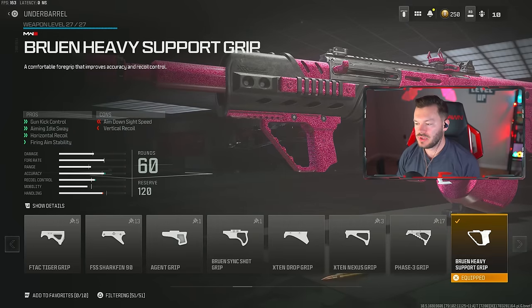Now we're going to stabilize it out with the Bruin Heavy Support Grip, helping with gun kick control, aiming idle sway, horizontal recoil, and firing aim stability. This is something we use on so many different guns, whether it be assault rifles, LMGs, even the WSP Swarm as an SMG. We've run this on a variety of different things — it's just really good.